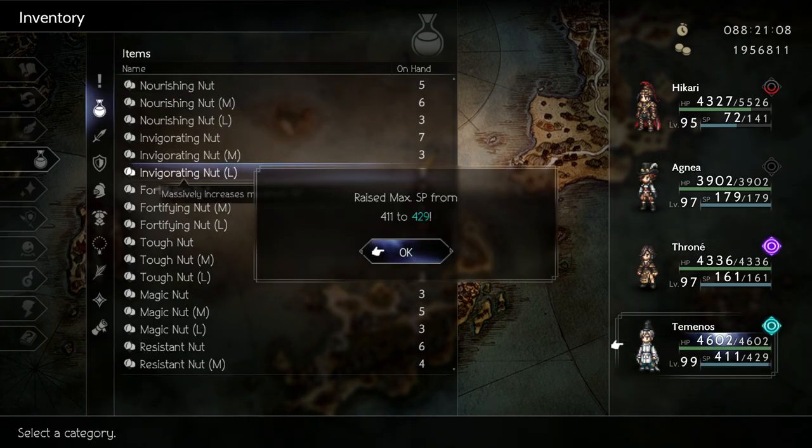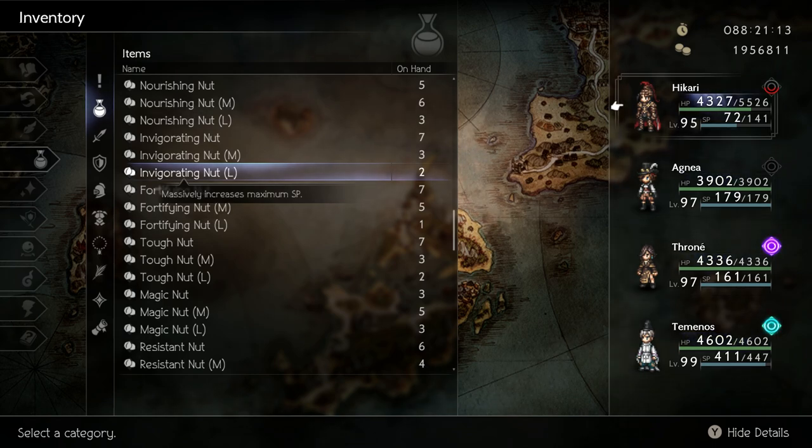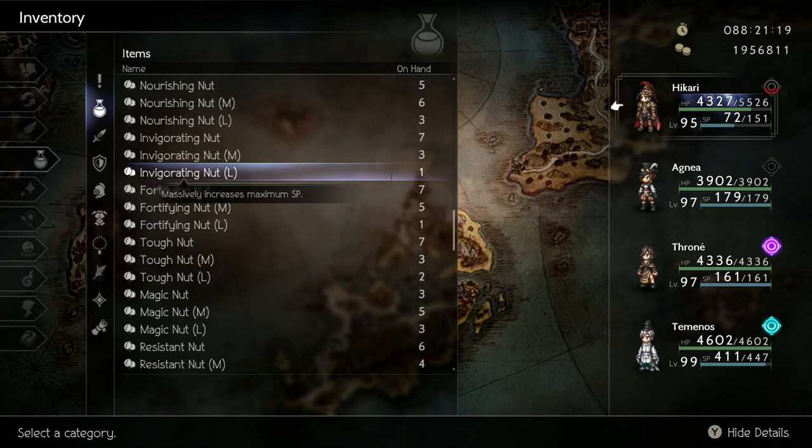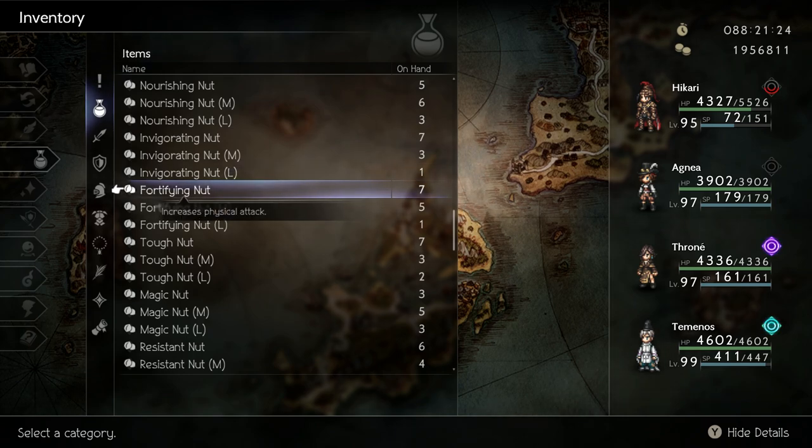Next we have the invigorating nut which increases SP. SP can be good on any character, but Temenos, Oswald, Hikari, and Particio will benefit the most. If you are running a mythical boar Hikari build, you will only need 200 to 300 SP to deal max damage with mythical boar.